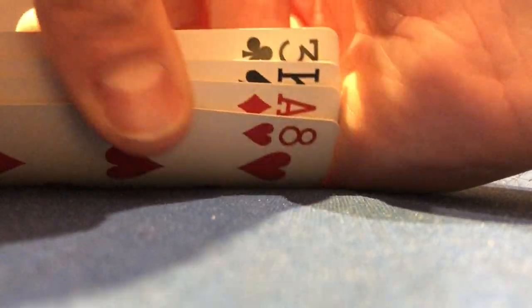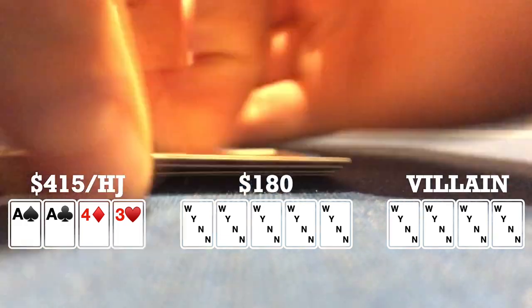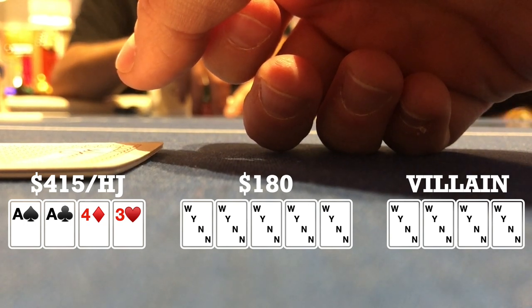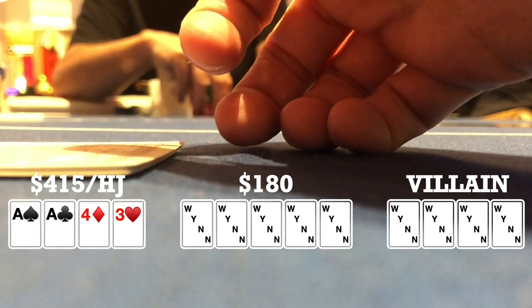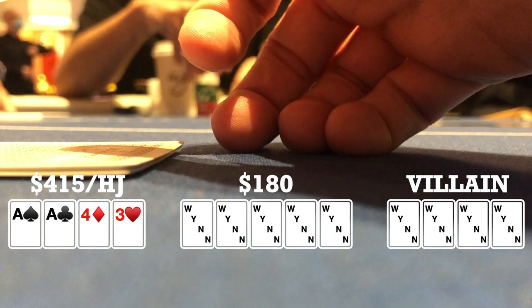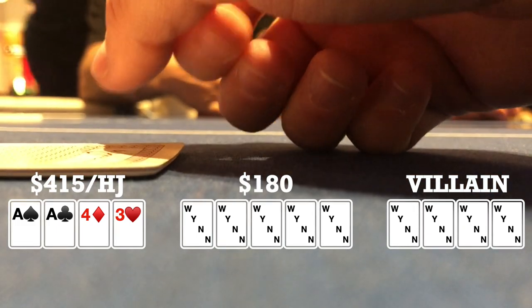I play a little while longer at the must-move table without much to play, until we get moved into the main game. After a little while at the main game, we get our first dealer change and our first $20 double board bomb pot. For those not familiar: everyone puts in $20, you get four cards, and it goes straight to the flop with two boards. The winner of each board gets half the pot.